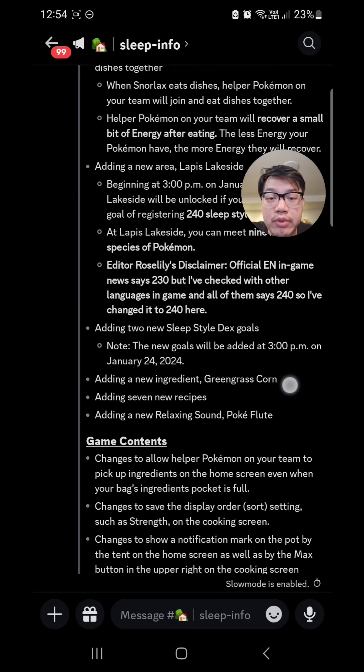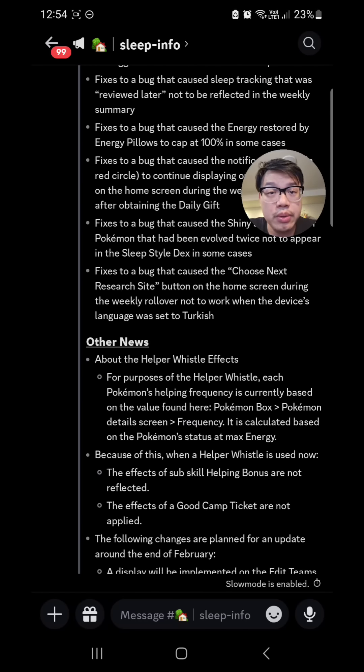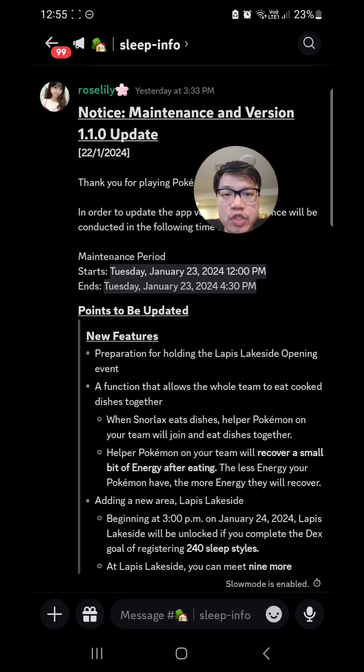I'm going to break the changes down into four categories. Number one: energy changes. Number two: the healing meta changes. Number three: the good or exploit bug fixes. And four: the bad bug fixes. Then we'll touch on some new features as well, which we don't know very much about.